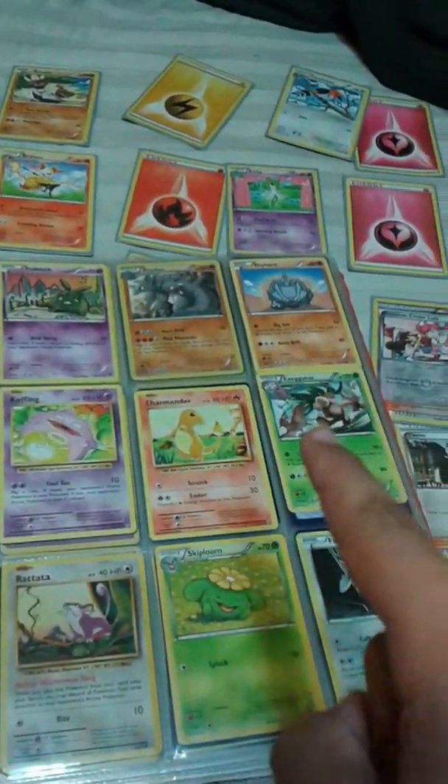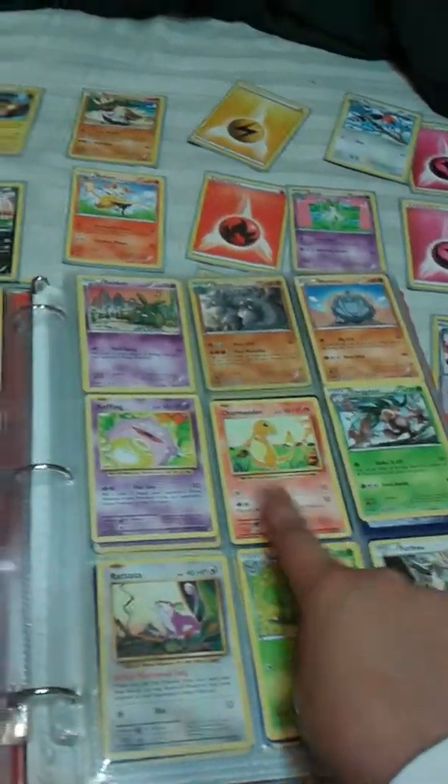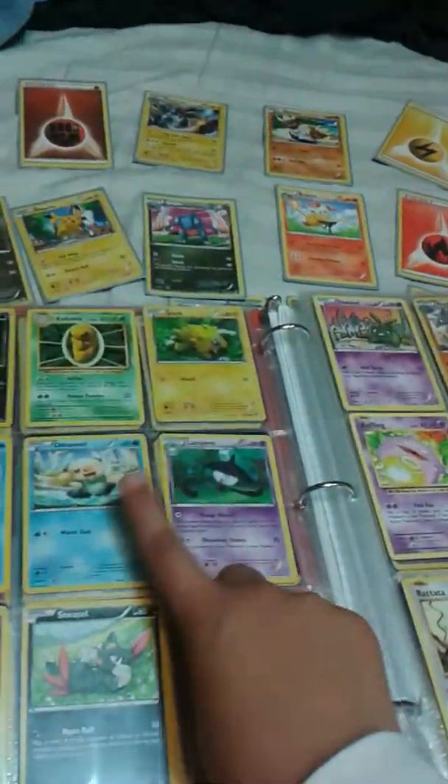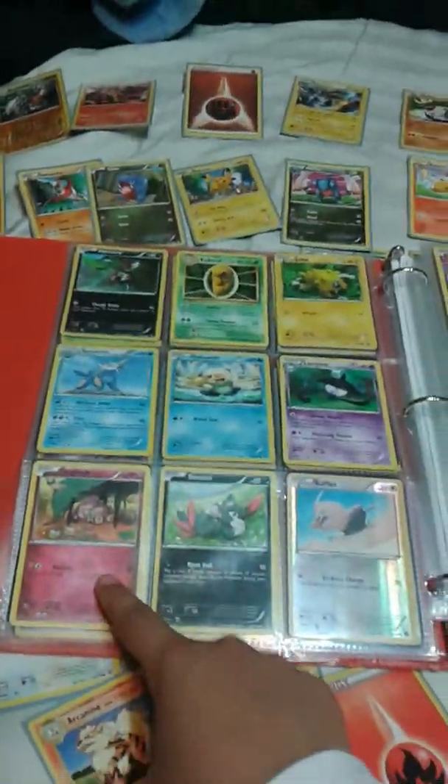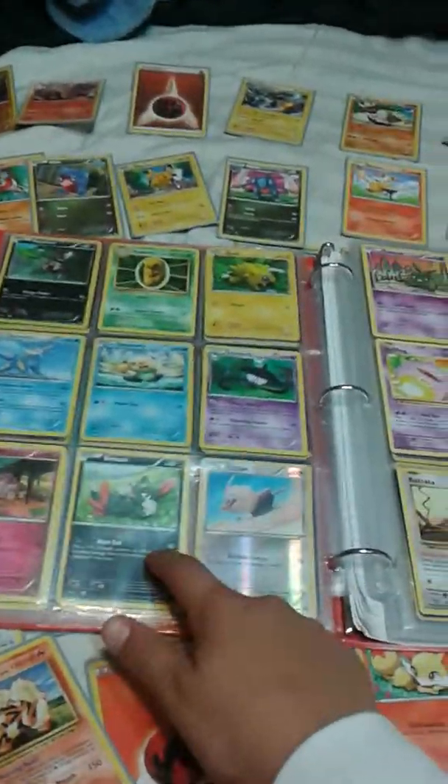Ponyer, Kakuna, Joltik, Trubbish, Vrydon, Rhyhorn, Executor, Charmander, Koffing, Lampe, Ashwa, Samrop — that's Samrop, the final form of all fame — Snubble, Sneasel, Rufflet.